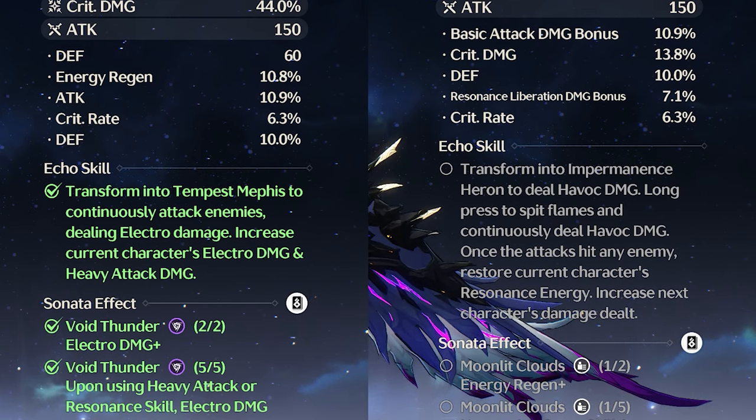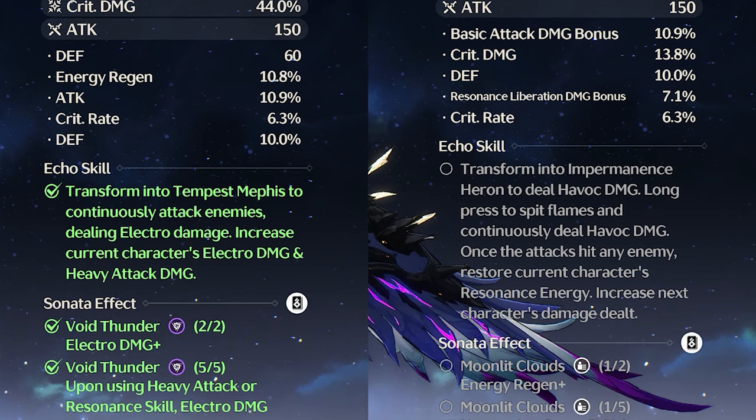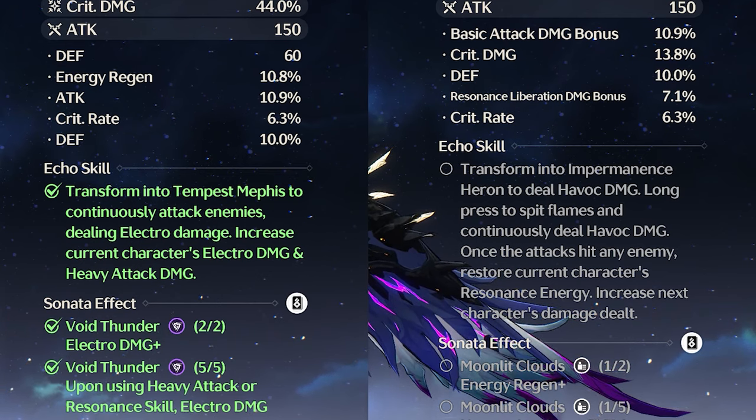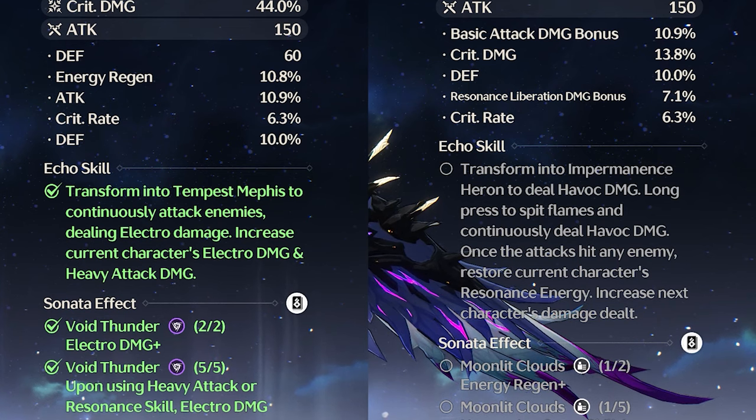These are the echo sets recommended to build YinLin. On one side we have the energy set, which is really good for the Calcharo YinLin team, whereas for a quick swap team like with Rover, you want to go with the electro set.